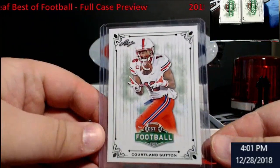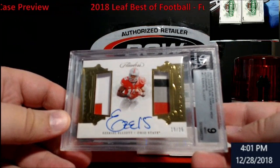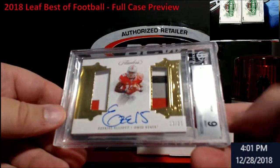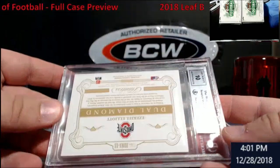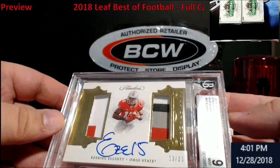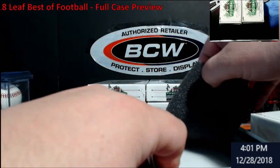Something graded and it's a 9 — Courtland Sutton. And this — you guys know I don't really care for this dude — Zeke Elliott, Flawless Collegiate dual diamond memorabilia out of 25. Hard grades on this stuff, and the sad part is they graded it but didn't even get a 10 auto on it. This is from 2018, so it's not a rookie at all, but still kind of cool looking.